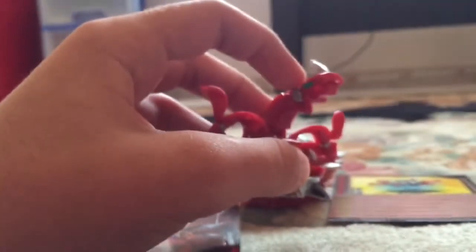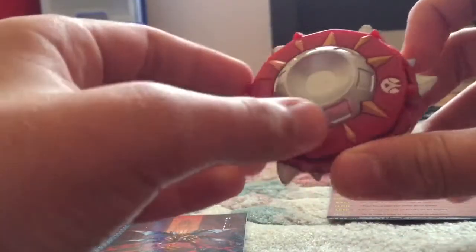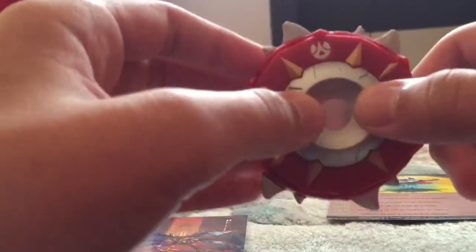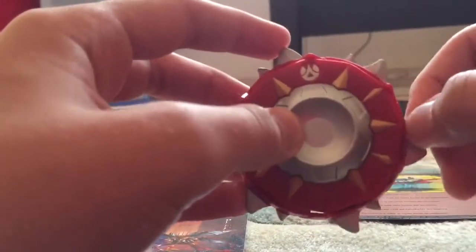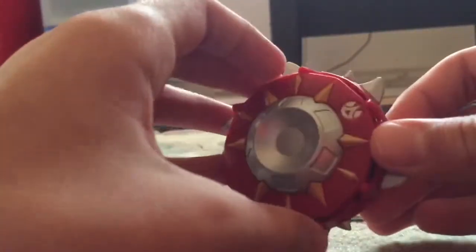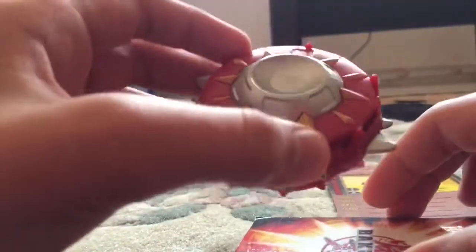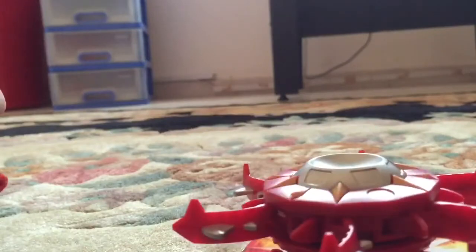Next we're going to go to Horrocks. Horrocks is a Mobile Assault and this is my second mobile assault in my whole collection. He's also Pirates, and you can only use him with Pirates Bakugan — so if you have any Pirates brawlers, this is a really cool mobile assault. It looks like a spike and has three wheels underneath for you to roll him. He opens on the card, and when he opens he's gonna spin — he can slice any Bakugan through its way.